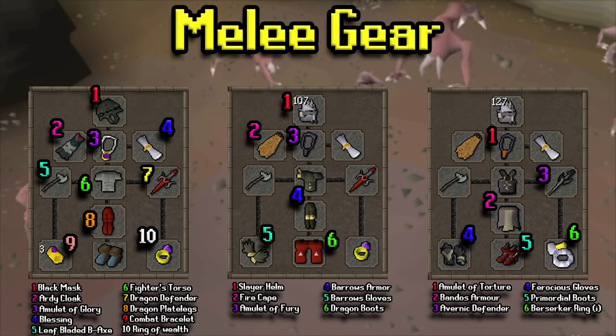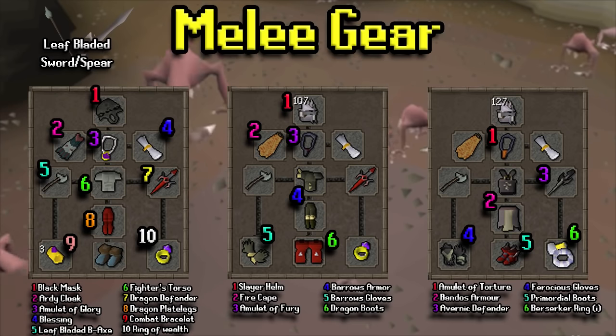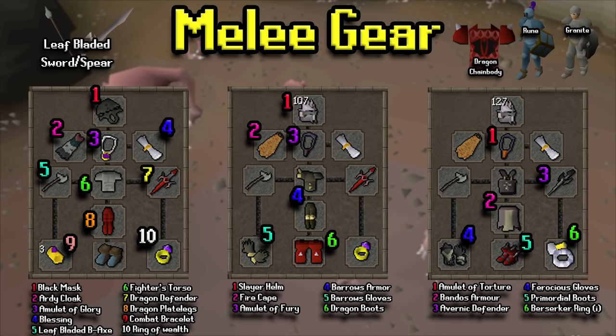It is pretty far away from a bank, so I definitely like to prepare for a more defensive-based task. Alternatively, you can use the leaf bladed sword and spear — not as good as the battleaxe, but still gets the job done.